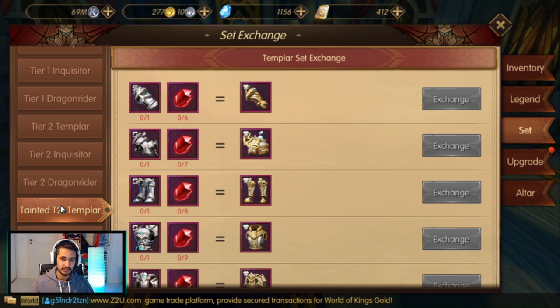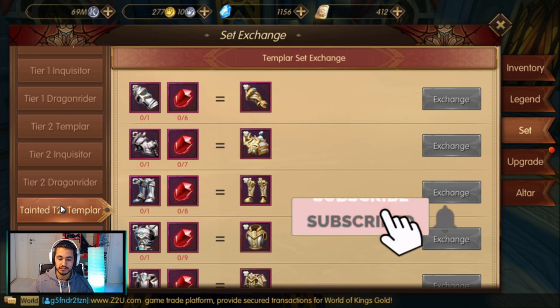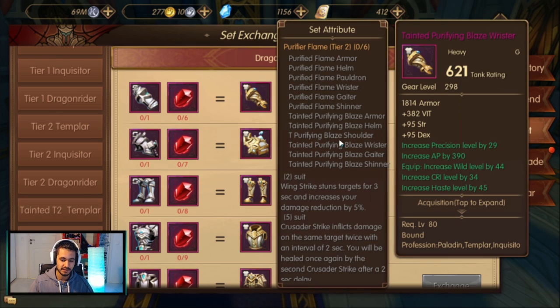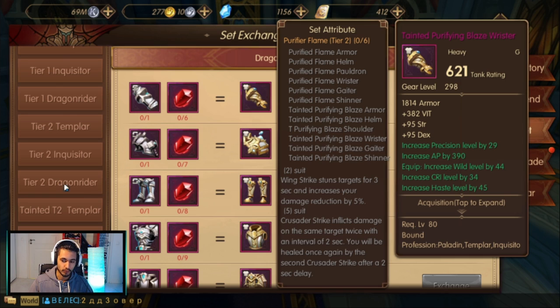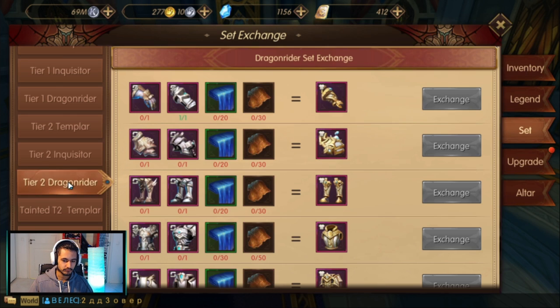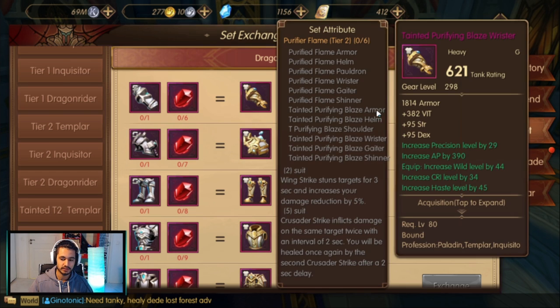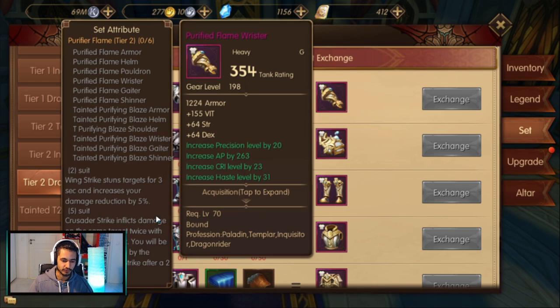I will call it in this video the Tainted set Tier 2.5 because it's not tier 3, but it's a tier 2.5 set. What that means is that the tainted tier 2.5 has the exact same bonus effect as a tier 2 — same effect, there's no change. However, the stats are different; you get higher stats with the tier 2.5, but the set bonus stays the same as before.